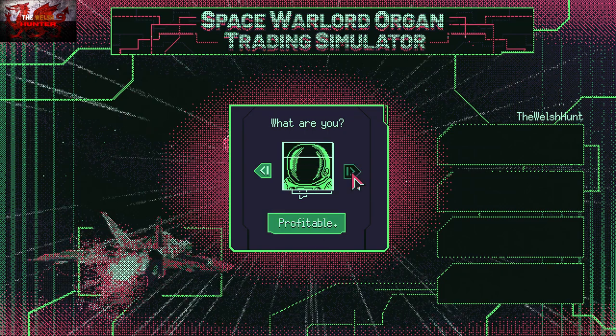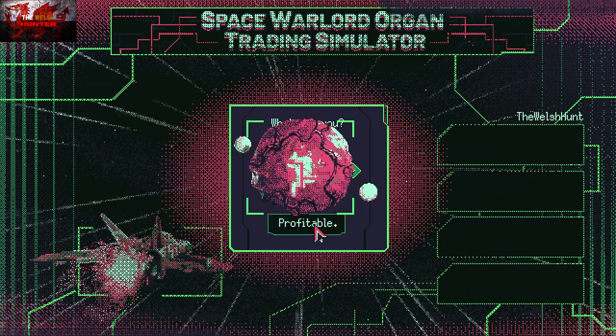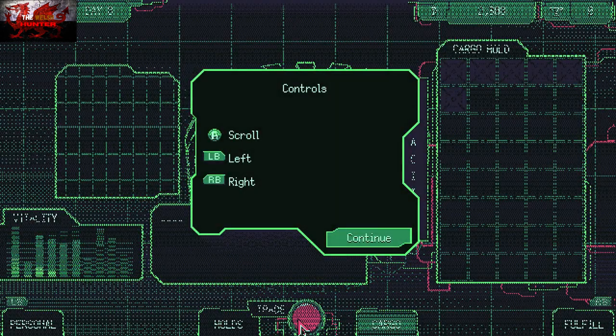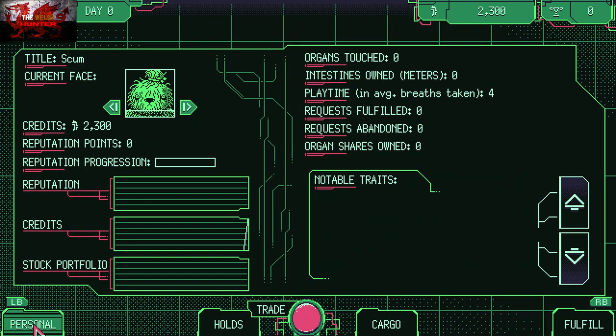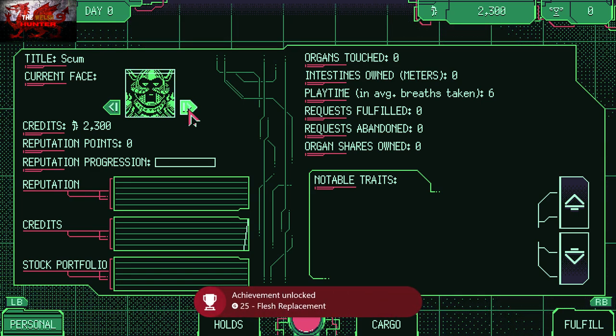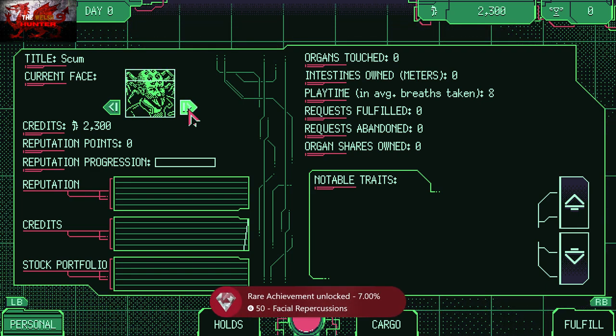So the first thing you do, click new game, new save and click literally any character — exploding head, alien, big trunk nose, whatever one you want. The first two achievements we're going to get pretty much immediately and that is for changing our face 30 times. So spam the A button here, just press to continue. Scroll left with the left bumper to personal and then just press the characters here either left or right. The first one you're going to get is Flesh Replacement for changing your face 10 times, and then you're going to get Facial Repercussions for changing your face 30 times.